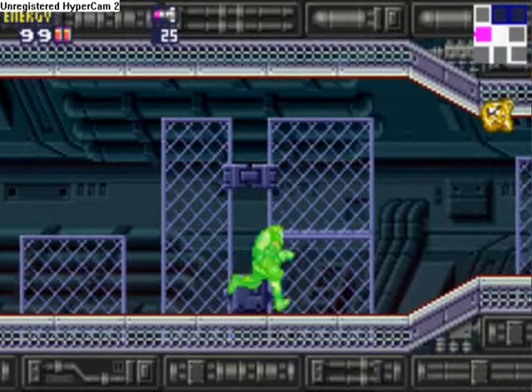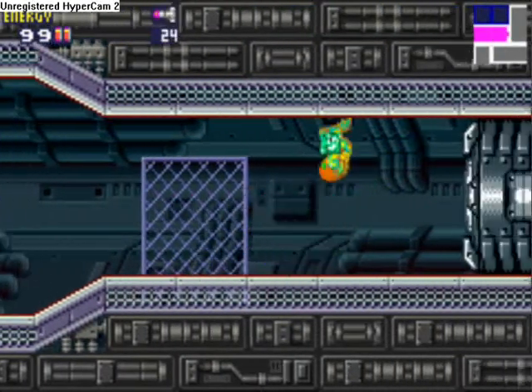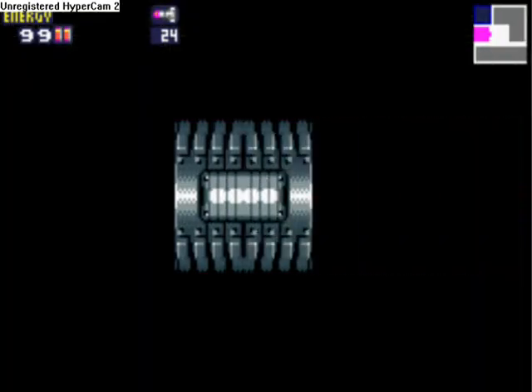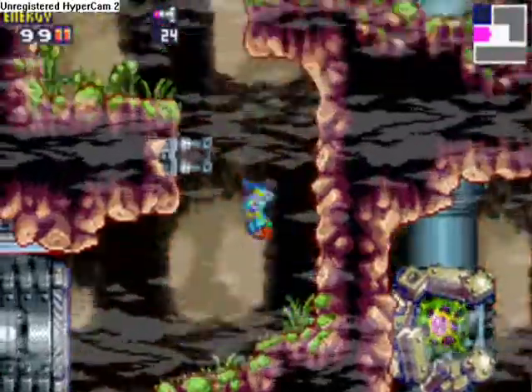Now these things combine and they form these huge Metroid-like things. Now that's an atmospheric stabilizer right there and it's been affected with an X-like core.